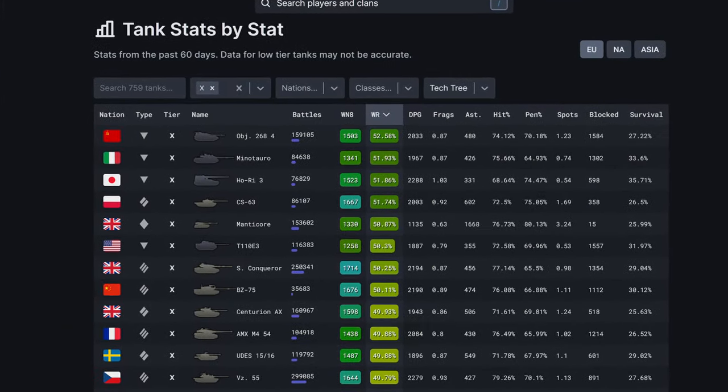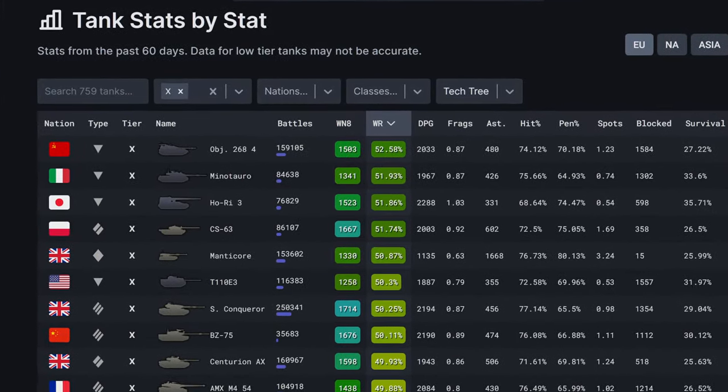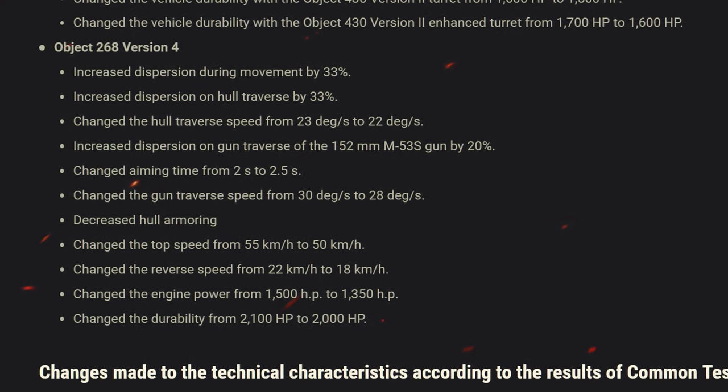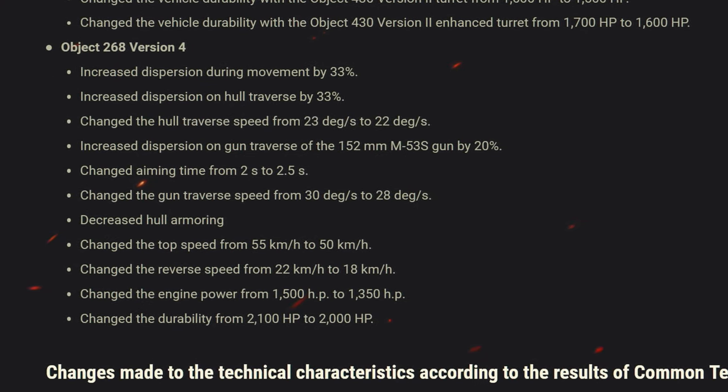The Bobject currently has the highest win rates of all of the tier 10 tech tree tanks. But did you know that the Bobject has received some of the biggest nerfs in the game already? Let's go into the past to see how the Bobject used to be.